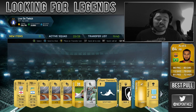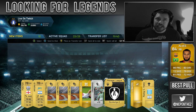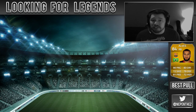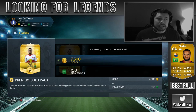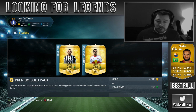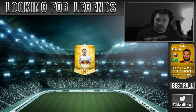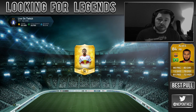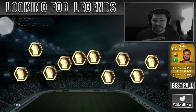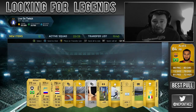So in the very first pack there, we get David De Gea. Now I want to talk about pack openings and this series compared to the Packed Out series, which is where I open packs in every pack opening series. I want to explain why I'm doing Looking for Legends rather than Packed Out. The simple answer is this: since Legends have been introduced to the market, my pack luck has dropped massively. I'm talking massively.